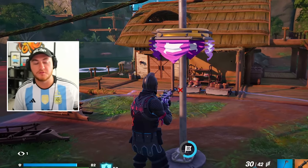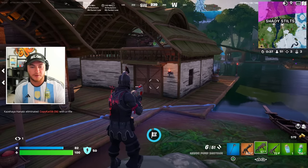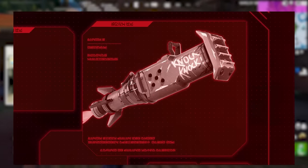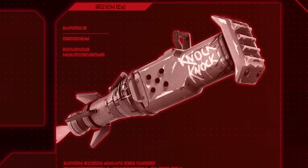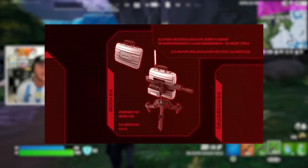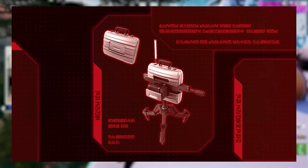We can check out the brand new teasers that confirm some of the new weapons and abilities. The four brand new ones confirmed are: first, the rocket ram, a new weapon that will probably allow you to cause mass destruction to buildings and builds — fitting the heist theme since this is literally what robbers or cops would use to break down locked doors. We're also getting a business turret, which is actually a turret you can deploy out of a briefcase. It's literally straight out of a spy movie, which seems to be the direction Epic is taking with Season 4.